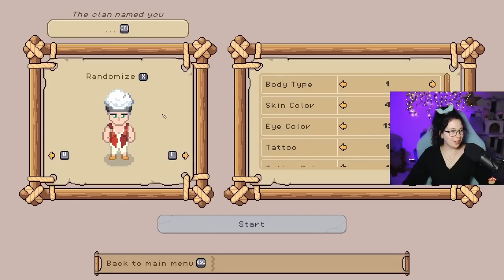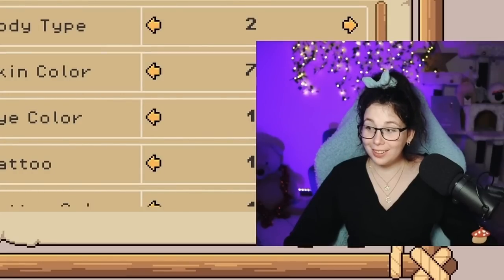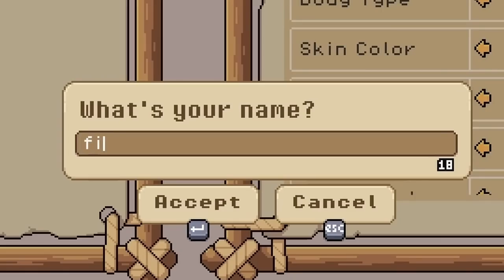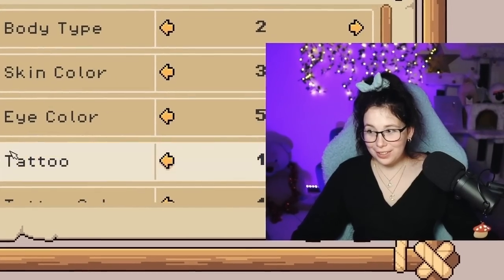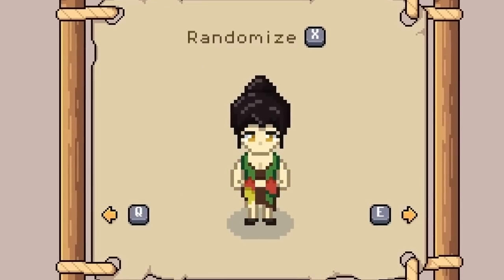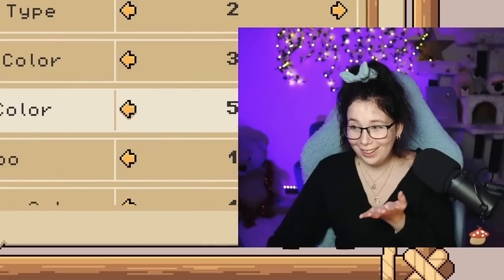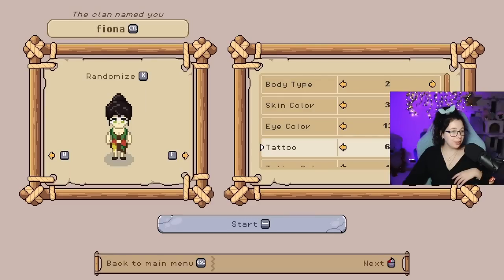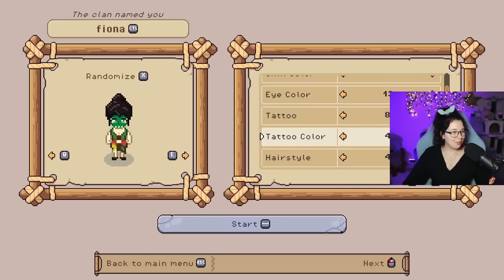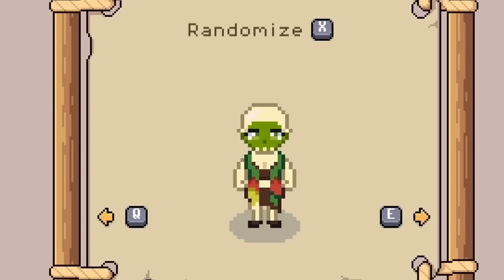I want one with green skin and then we're gonna call her Shrek or Fiona. Let's start with that. Fiona Checkerino — didn't sound very female now did it. Skin color — I guess that's the closest to green. Can we make it green? Then yeah, it's Fiona. We're an ogre — be afraid!